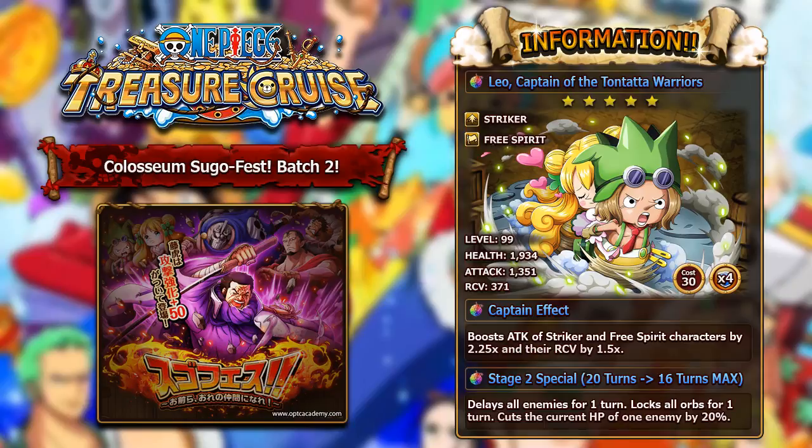At least you're getting a higher attack multiplier — 2.25 is still pretty decent. His special does have multi-stages, but his stage 2 special, which starts at 20 turns and will max at 16 turns, will delay all enemies for 1 turn, lock all orbs for 1 turn, and then cut the current HP of 1 enemy by 20%. This guy is just insane — his special does 3 different things. Strikers were kind of missing a really good turn delayer, because Log Usopp is not available anymore. You have this guy as a Striker who can delay enemies, lock orbs, and cut enemy HP by 20%. Overall, this is probably one of the better units of the batch and one of the better rare recruit units overall, because he can fit onto Quick, Striker, and Free Spirit teams. This guy is an absolute amazing unit.